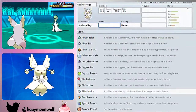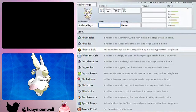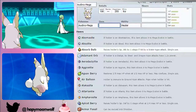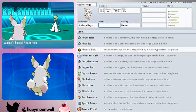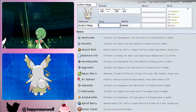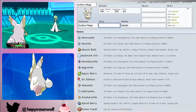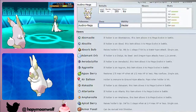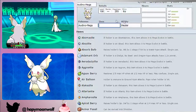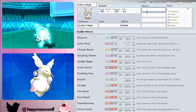I love the way Mega Audino looks. I really love its design — I wish it was just a normal evolution that gained Fairy typing because it's really sweet. It's got those little ear curls and everything. When I saw Mega Audino's design against Mega Slowbro's design, I really wanted Audino — Slowbro just looked terrible. Well done Game Freak for making that design because it's a very good one.